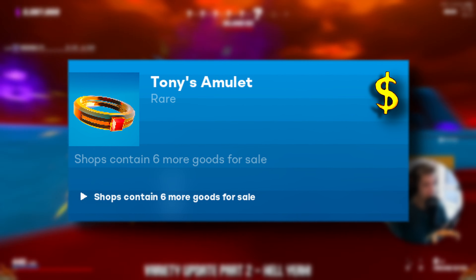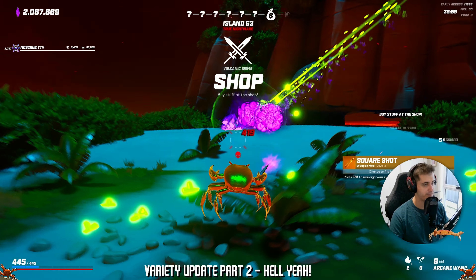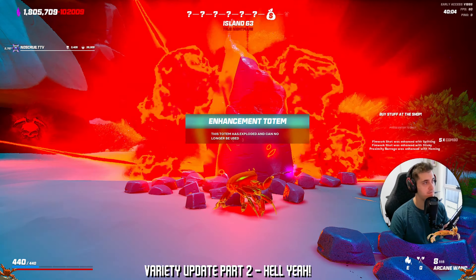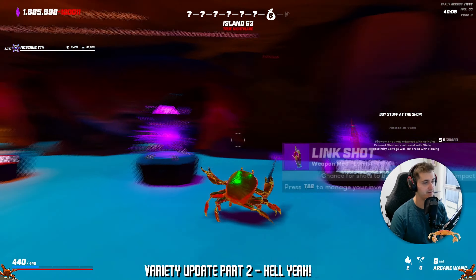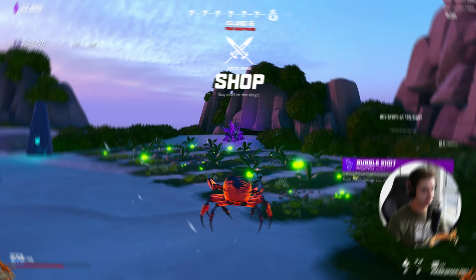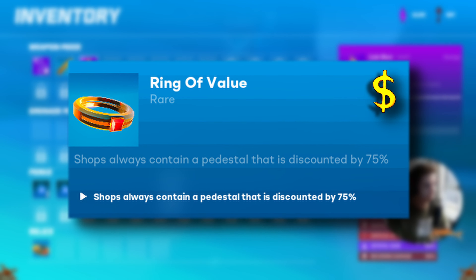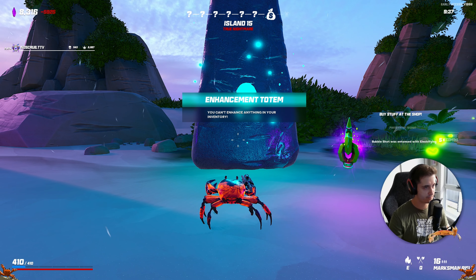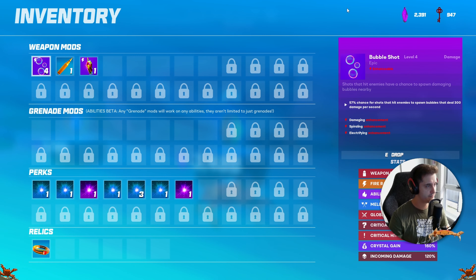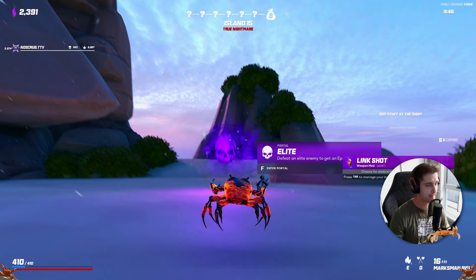Tony's Amulet — shops contain 6 more goods for sale. Tony's stock has been increased and he can now hold 6 extra items; just like the Coral Amulet and the Portal Ring, having more choice is amazing. And given the fact that the shop is super expensive, having more options means you're more likely to get what you need. The Ring of Value — shops always contain a pedestal that is discounted by 75%, so when you enter the shop or use the reroll totem there will always be an item at a 75% discount. This is a great way to get some additional items in the inventory, or you can always salvage them for a little bit of extra money.